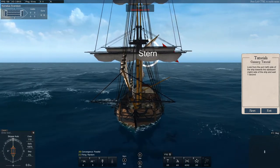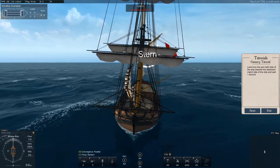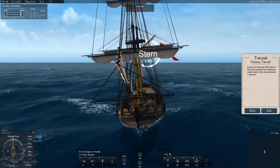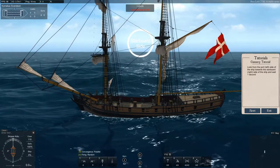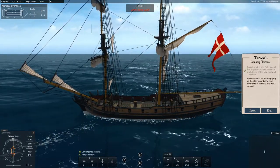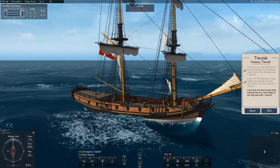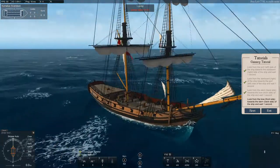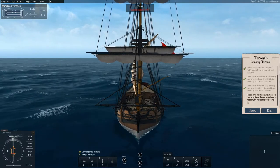What you need to do inside the tutorial will be explained on your right-hand side. First, the gunnery tutorial asks you to look from the port — left side of the ship — towards the starboard — right side. Simply turn around with your mouse, going from stern to bow and bow to stern. That gives you a short explanation of port, starboard, bow, and stern.